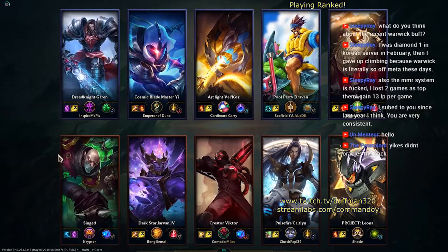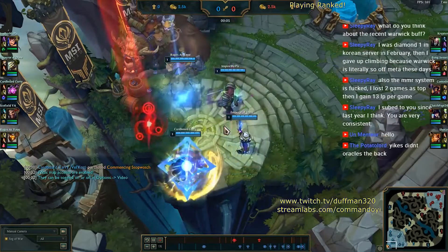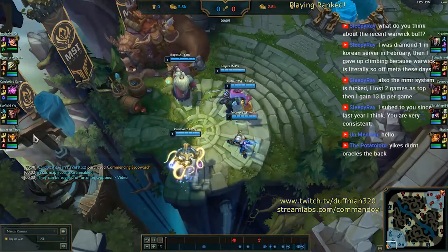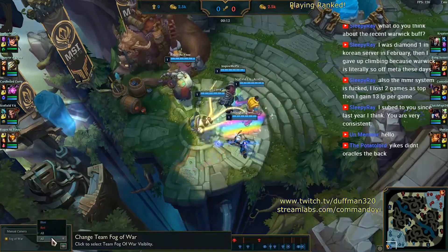The first thing we notice during champ select is that the enemy team has a Leona. Leona is one of those champions who, when she hits level 2, has a tendency to go all in and try to kill someone on the enemy team — usually the AD carry. Bard is not a tanky, disruptive support against Leona, so Leona will not hesitate to go all in on the Draven, and that is basically what we are counting on.